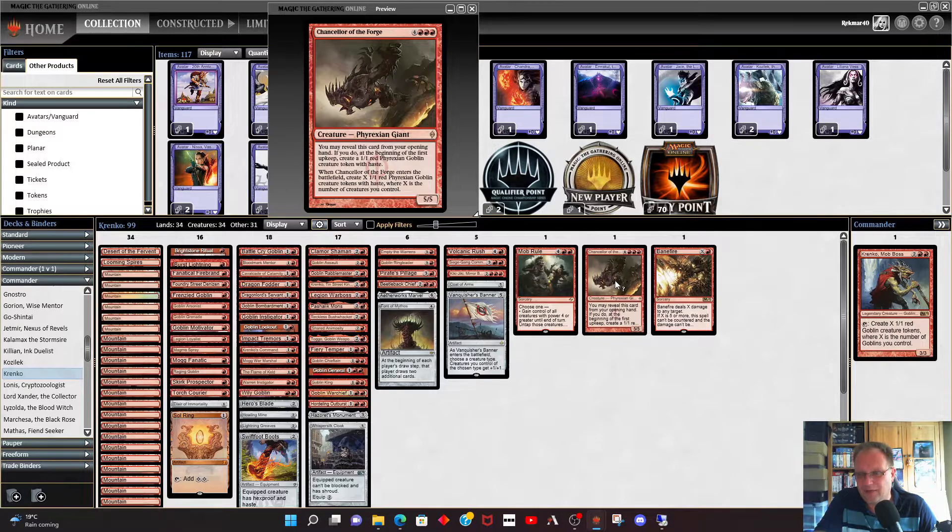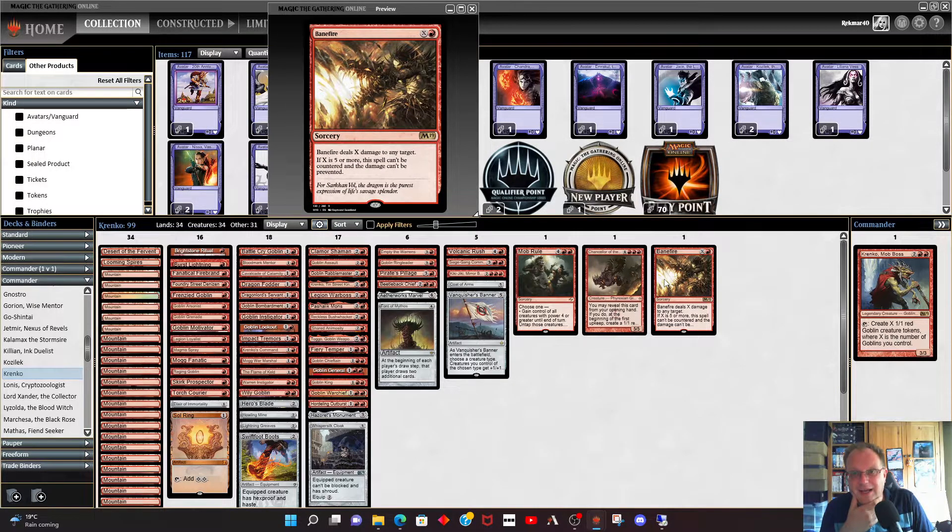Chancellor of the Forge: having it in your opening hand gives you a one-one red goblin on turn one with nothing anyone can do about it. When it comes into play you get X one-one red haste goblin tokens which helps you finish the game off. Banefire is the card I finish off with when I'm down to one opponent — dealing X damage that can't be countered or prevented if X is five or more. I'll literally sacrifice all my goblins to Skirk Prospector or pour every bit of mana I have into it to kill my opponent.